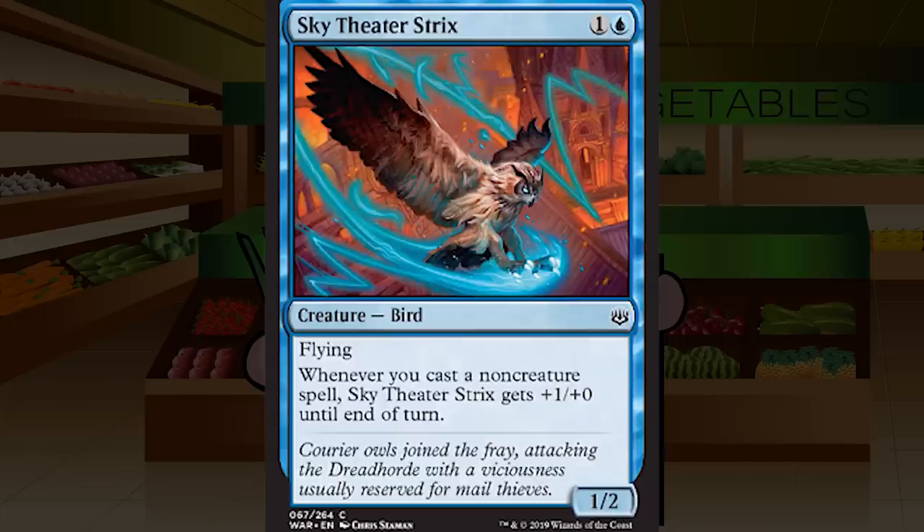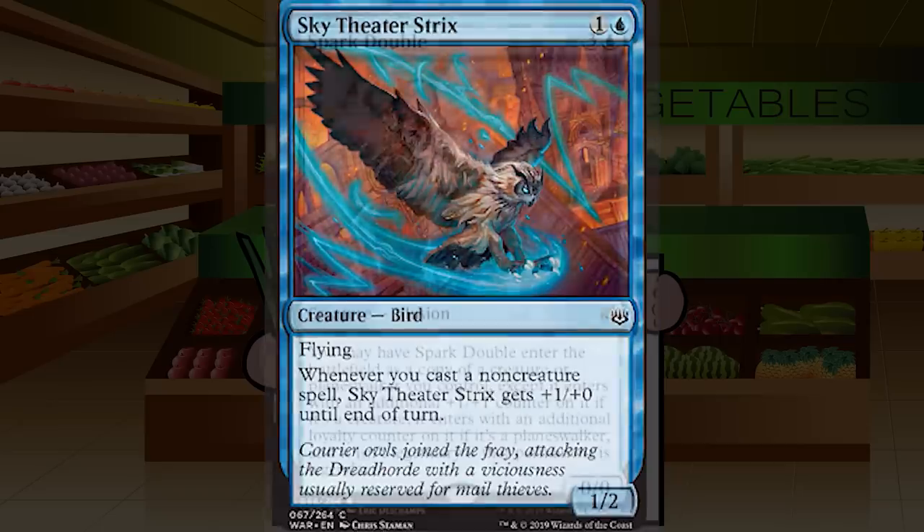Sky Theater Strix is one and a blue for a creature — Bird at common, a 1/2 flyer. Whenever you cast a non-creature spell, Sky Theater Strix gets +1/+0 until end of turn. A 1/2 flyer for two with a power boost when you cast spells — if you're in the spells-matters deck this is going to be great. A 2/2 flyer for two is a card I would absolutely adore. In every blue deck this is probably a C or C+, but if you are blue-red spells this is going to be a strong C+ maybe even into B-minus territory.